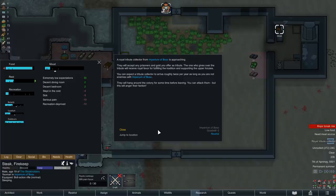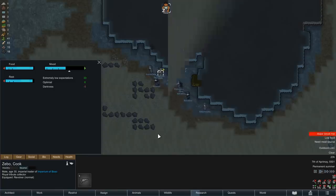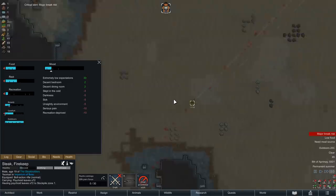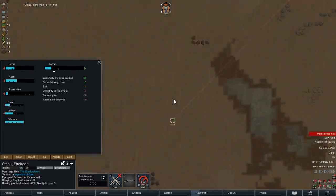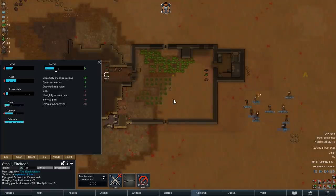If we had any gold or prisoners, we could now offer them as tribute to the Empire in exchange for royal favor, but since we have neither of those things, the Collector and his pretty heavily armed companions will just hang around for a while and eventually leave again empty-handed. While they're here though, we might as well make use of their combat expertise and high-quality equipment. I think you can already see where this is going.